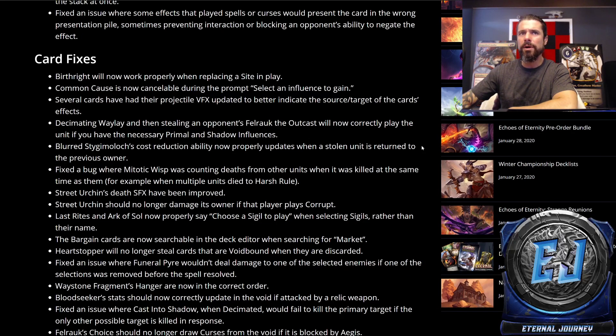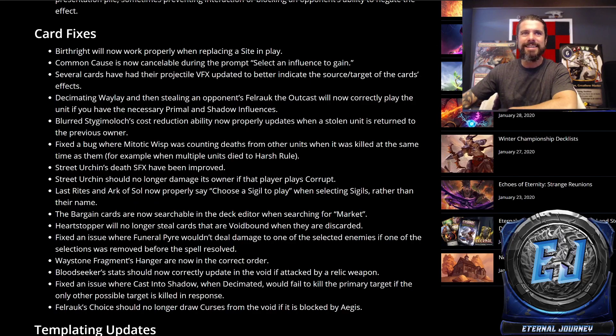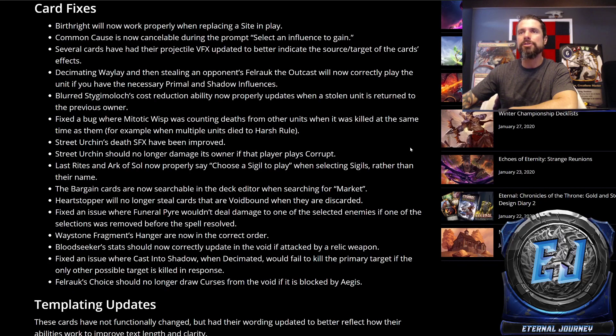Fixed a bug where Totik Wisp was counting deaths from other units when it was killed at the same time as them — for example, when multiple units died on a Harsh Rule. Street Urchin's death sound effect has been improved. Street Urchin should no longer damage its owner if that player plays Corrupt — you're stealing their spell so it was dealing one damage, and you can see where that bug would be a thing.